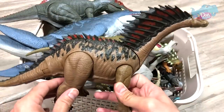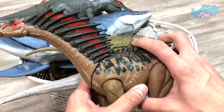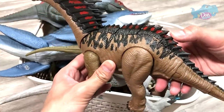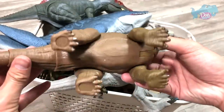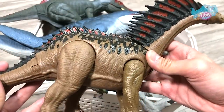First one right here, we have the new Amagosaurus — Dual Attack. Press this button, the neck will move, and the other button will activate the tail. This is a really nice Amagosaurus. It didn't come with a code below, so I'm pretty disappointed.